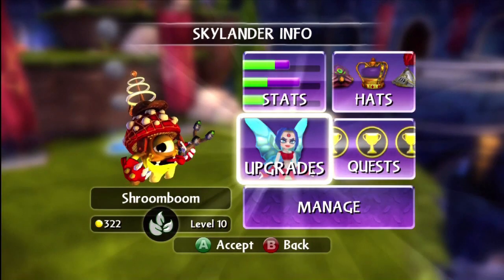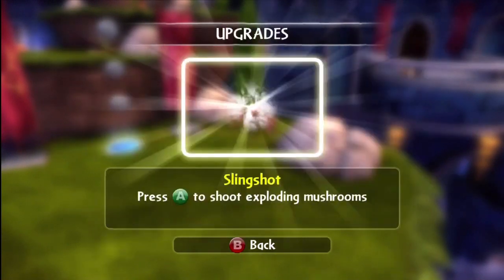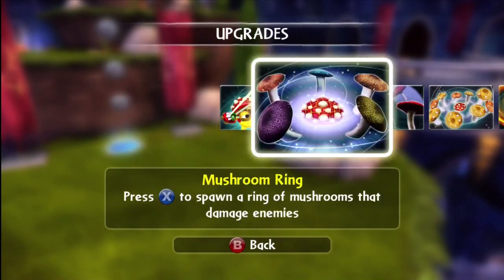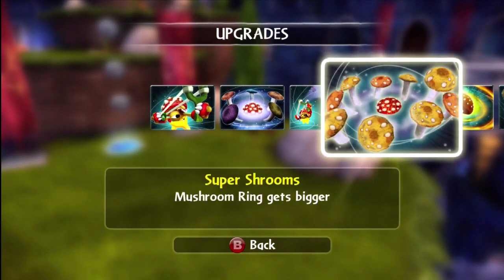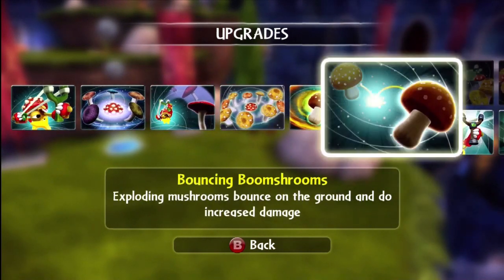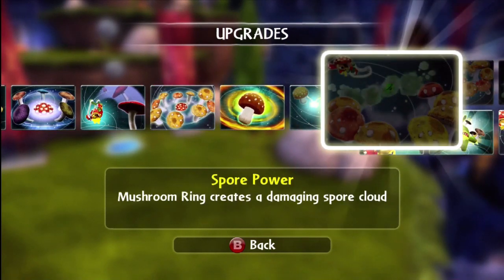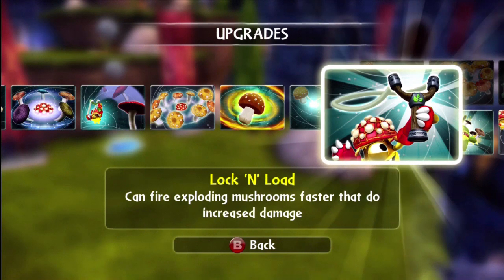Alright guys, let's take a closer look at Shroom Boom, Life Element. Here's some of his upgrades: Slingshot, Mushroom Ring, Launch Paratroopers, Super Shrooms, Bigger Boom Shrooms, Bouncing Boom Shrooms. And then the upgrade path I went with for this time around is Lock and Load.